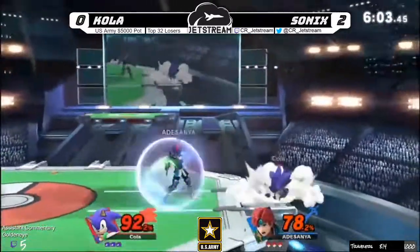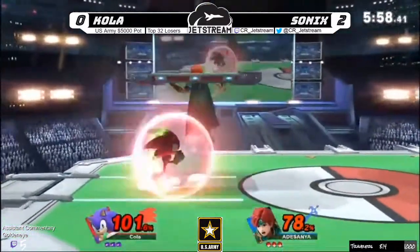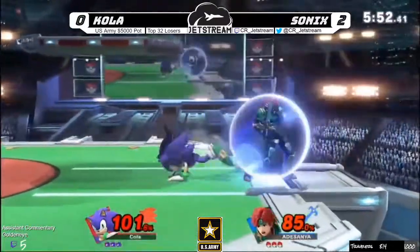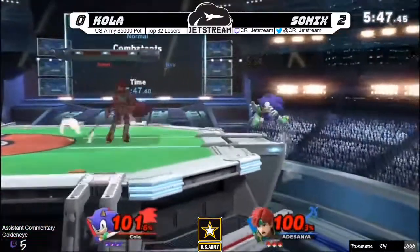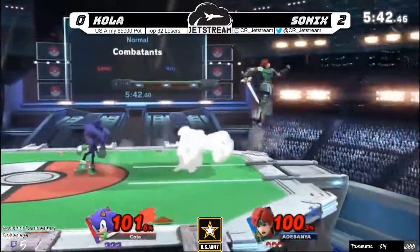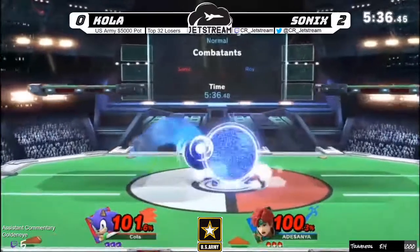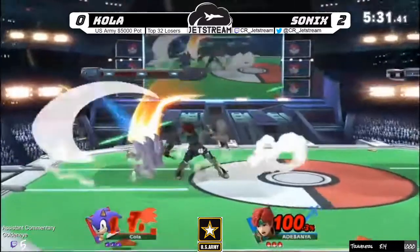Nice tech again into the up-B. What I really want to see is if Cola can hold these stocks — last game Sonic rebutted immediately within five seconds. That was a big deal breaker — Cola was getting stocks but Sonic brought it back immediately, which is not easy for Sonic. Sonic has to get a good string to get you off stage, or a really powerful smash attack. Both times we saw Sonics get off-stage and take advantage of it. 100 percent on both players right now.